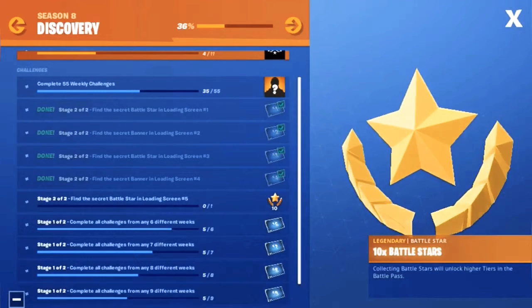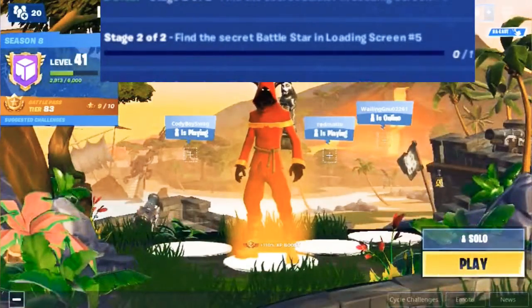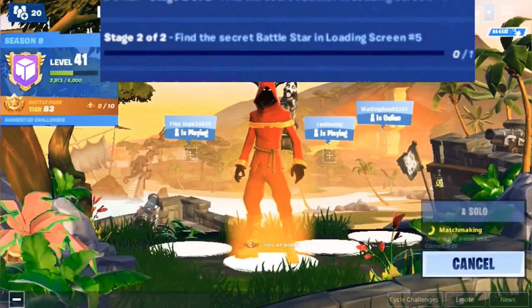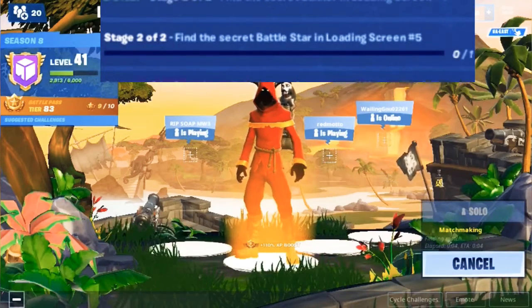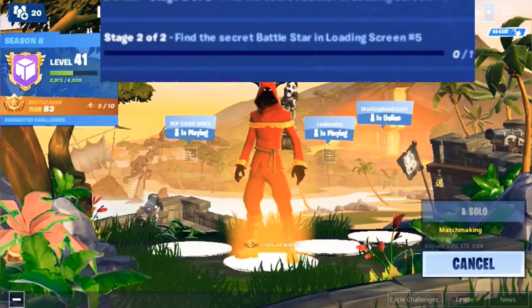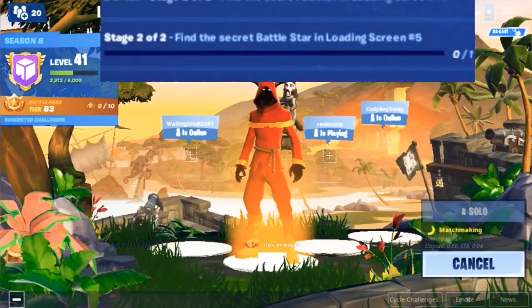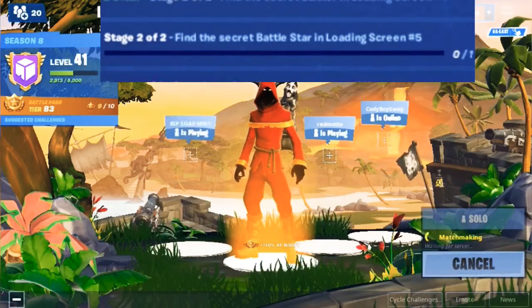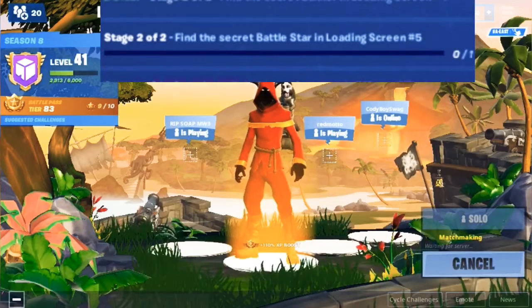So the Secret Battlestar is going to be nearby the volcano — it's going to be around the volcano. And remember, you get a whole tier for it. It's really cool. Get yourself a free tier. If you complete Weeks 1 through 5, you'll be able to get this.